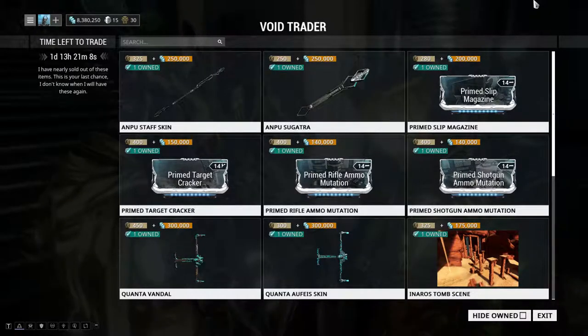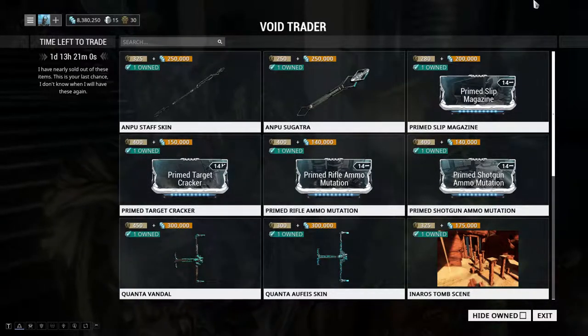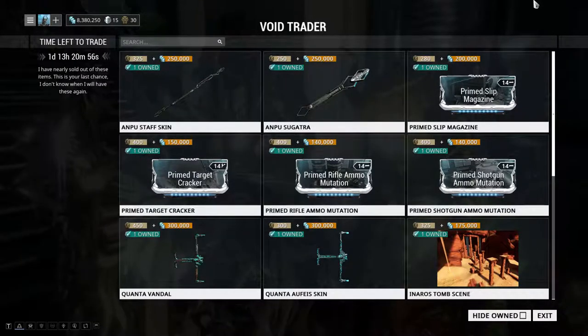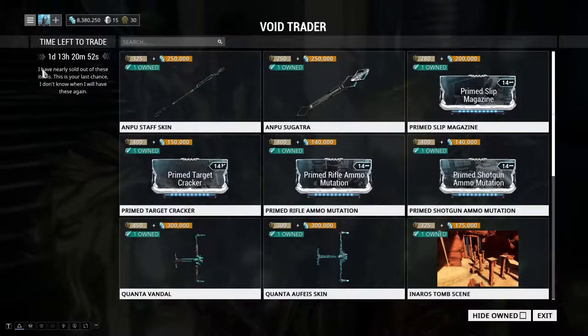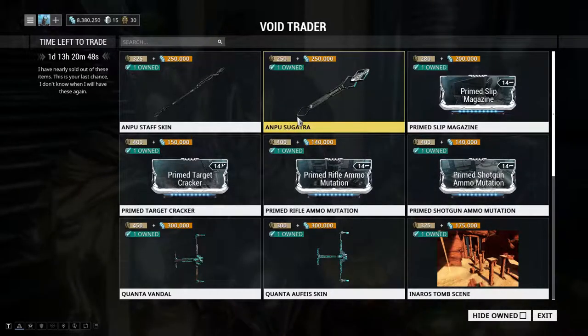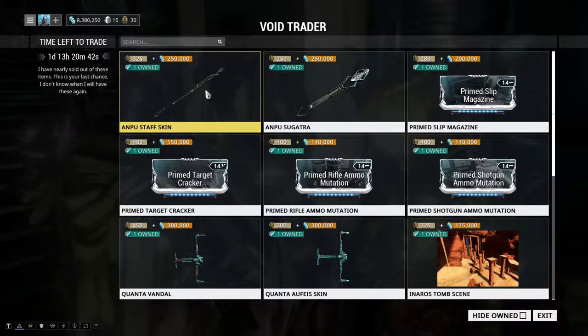Hey, what's up everyone, this is Calmwatch and welcome to another video. We have another bi-weekly visit from Baro Ki'Teer — it is the 76th rotation of November 3rd. Let's get right down to it. We have the Anpu Staffskin and the Anpu Sugatra, which by default the first two items are usually the newest items.